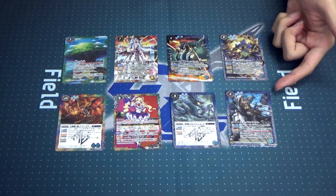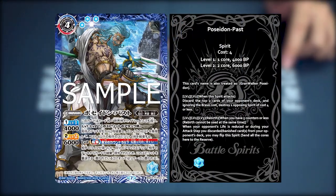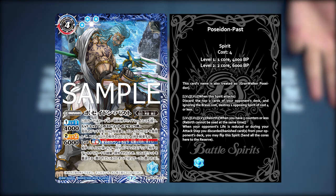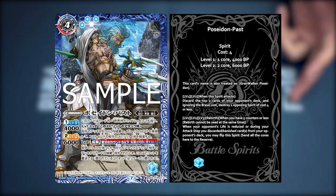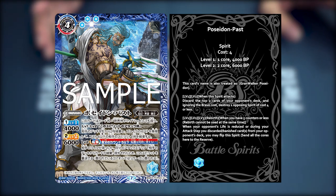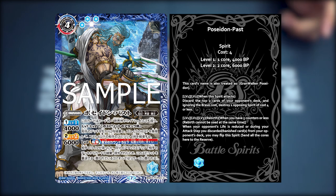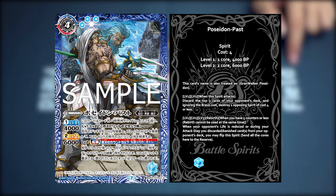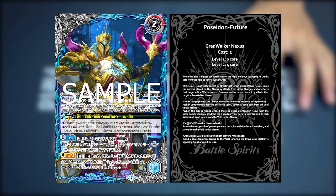Moving on to the next X-rare, which is one of our campaign promos of the Olym gods — our Past Poseidon. Past Poseidon is an origin visited fusion beast, and with every other Olym Tensei spirit, they have the card text: this card's name is also treated as Grandwalker Poseidon. Level 1 and 2: when the spirit attacks, you can discard the top few cards of your opponent's deck, and ignoring the brave cost, destroy a cost 4 or below spirit from your opponent's side. The Tensei Rebirth triggers when you have 5 counters or less, when your opponent's life is reduced, or during your attack step when you discarded or banished cards from your opponent's deck — you may flip this spirit and send all the cores on it back to reserve, as it will flip into Future Poseidon.